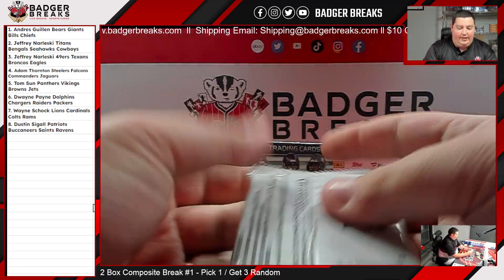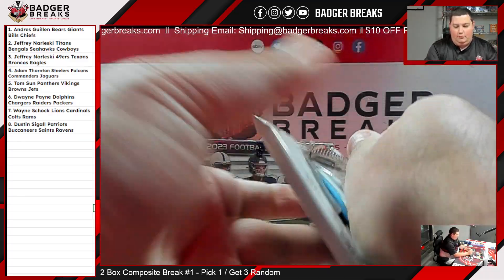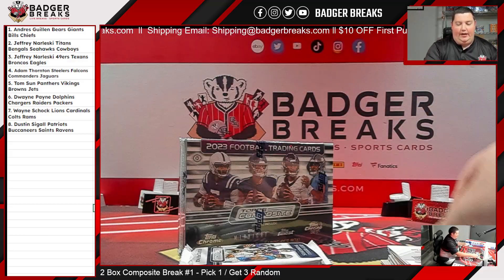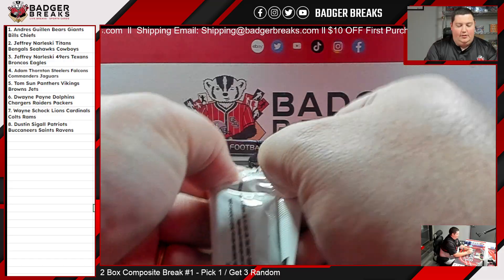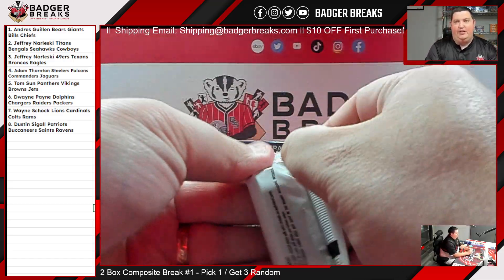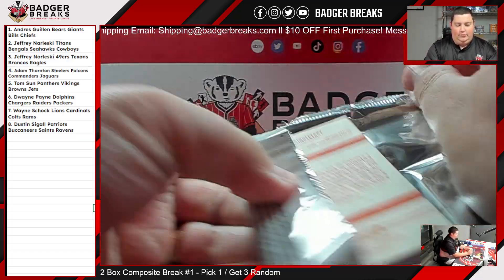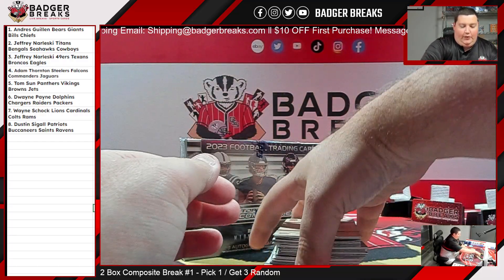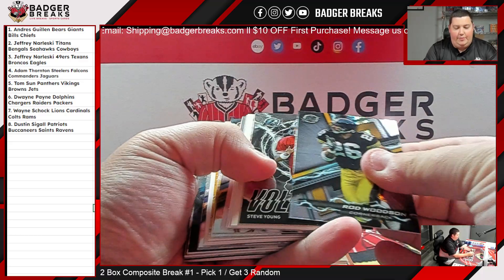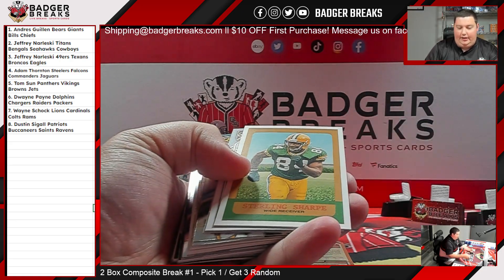All right, let's see what this stuff is all about. It looks like this stuff is going to be like the Chronicles of Topps — gets you some stuff from every product. So this might actually be a fun product to rip. All cards will ship in this, just so everyone knows. There's a Bryce Young Allen and Ginter rookie.